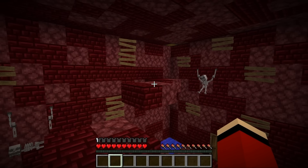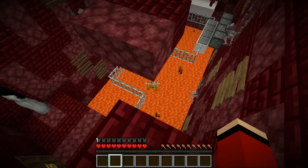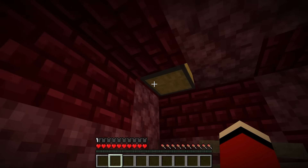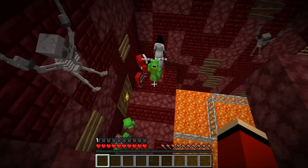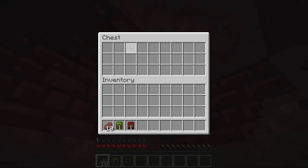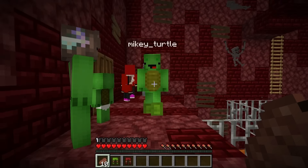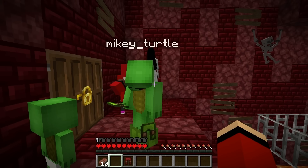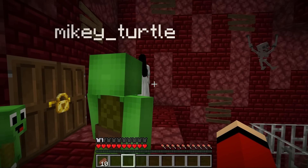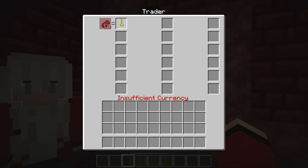Now it's time for some parkour - try not to fall off while jumping to the other side. I'll open the chest to see what's inside. There are ten steaks in here, and also more armor. I'll give you some armor too - these are pants! Now to trade with the buff villager - I got the master key! I should be able to unlock the door.